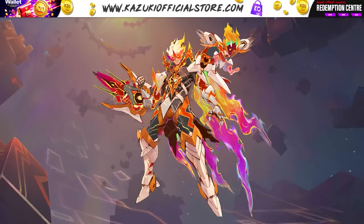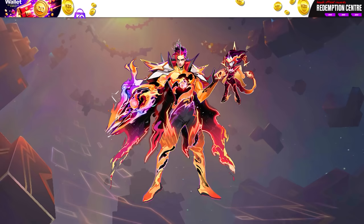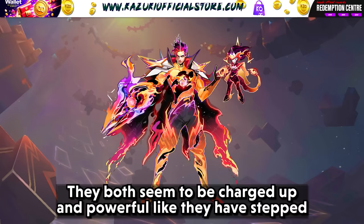Here is the third design. Claude's armor is also about flames and energy, with swirls of purple and orange that make it look like he is on fire. The shapes are wild and spread out like actual flames. Dexter is with him, also looking fiery and fierce. They both seem charged up and powerful, like they have stepped right out of an intense battle.